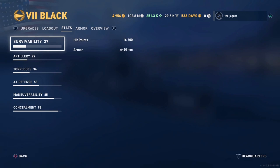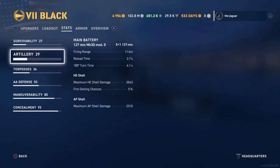Stats: survivability hit points is 16,700, armor is 6 to 20 millimeters — you definitely do not want to get hit. Artillery: you have five guns that reach out to 11 kilometers, reload time is down to 2.7 seconds with this build, and traverse time of the main battery is 6.1 seconds, which is really quick. HE shell damage is 2,043 with a 5% chance of setting fire — this is where Mordoff's skill enhancements definitely come in handy to help the fire-setting chances and damage. AP shell damage is 2,310. The one problem with the Black's main battery is the low output of the HE and armor piercing shells.